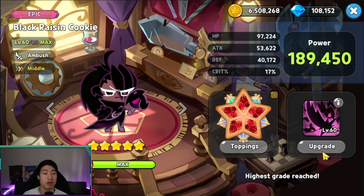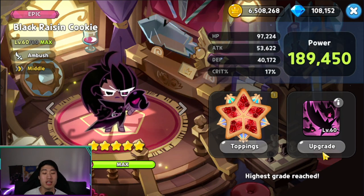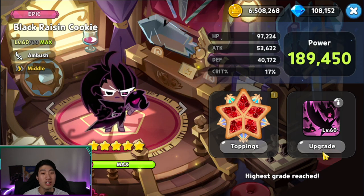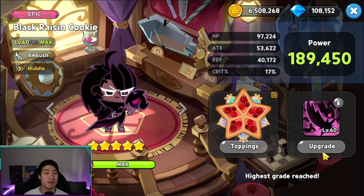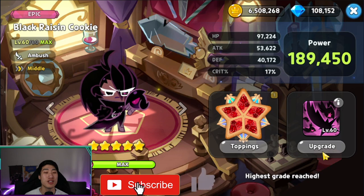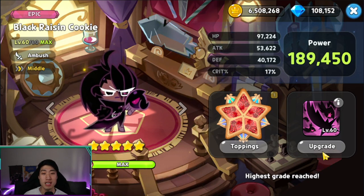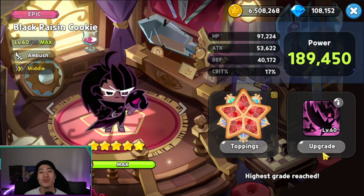You just need to utilize her skill to its maximum potential to get the most damage out of her. To recap: the topping is full Searing Raspberry, and the stats to focus on are attack, crit percentage, damage resist, and cooldown if you have extra. Cooldown helps use her skill more often. I hope you found this review helpful — don't forget to subscribe, like, and hit the notification bell so you don't miss future Cookie Run: Kingdom videos and livestreams.